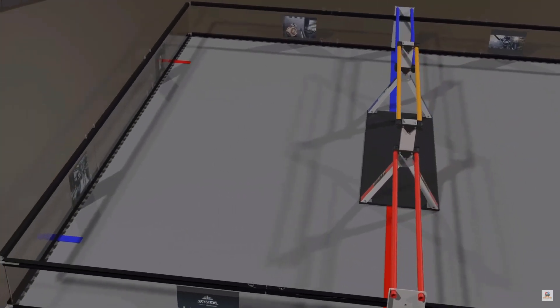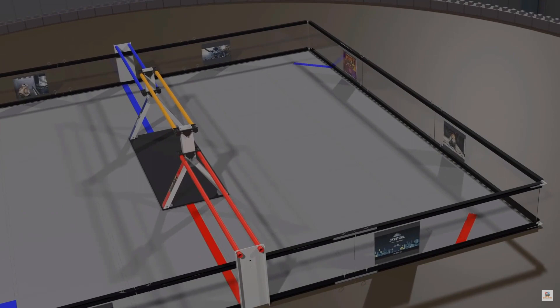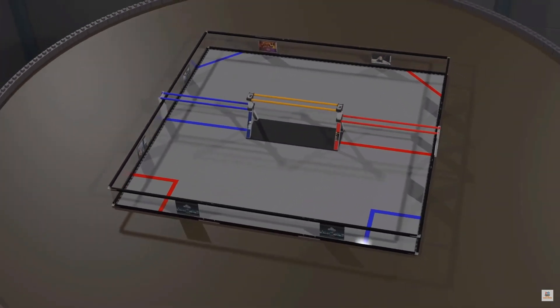Red and blue depots are taped off in the loading zone corners. Red and blue building sites are taped off in the building zone corners. Outside of the field walls are the alliance stations and human player stations.